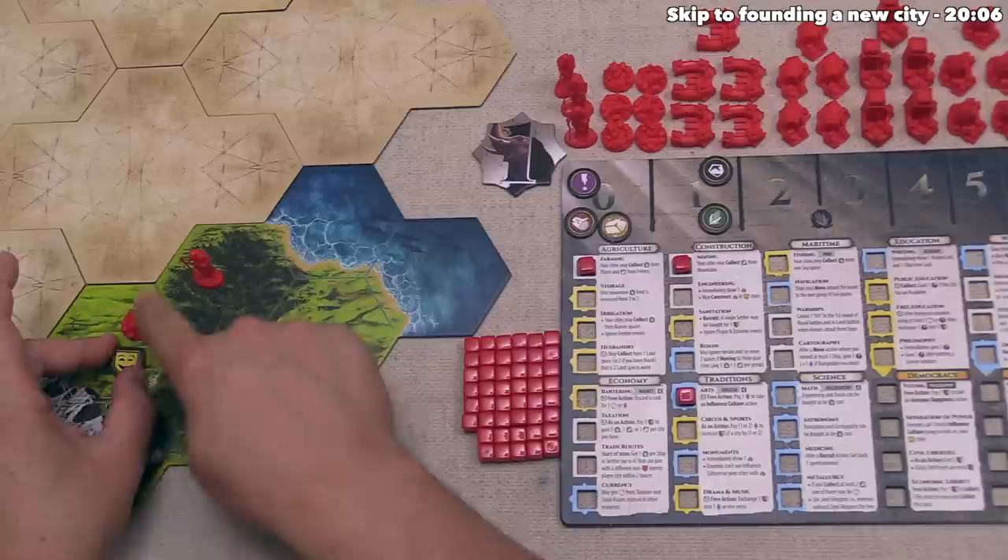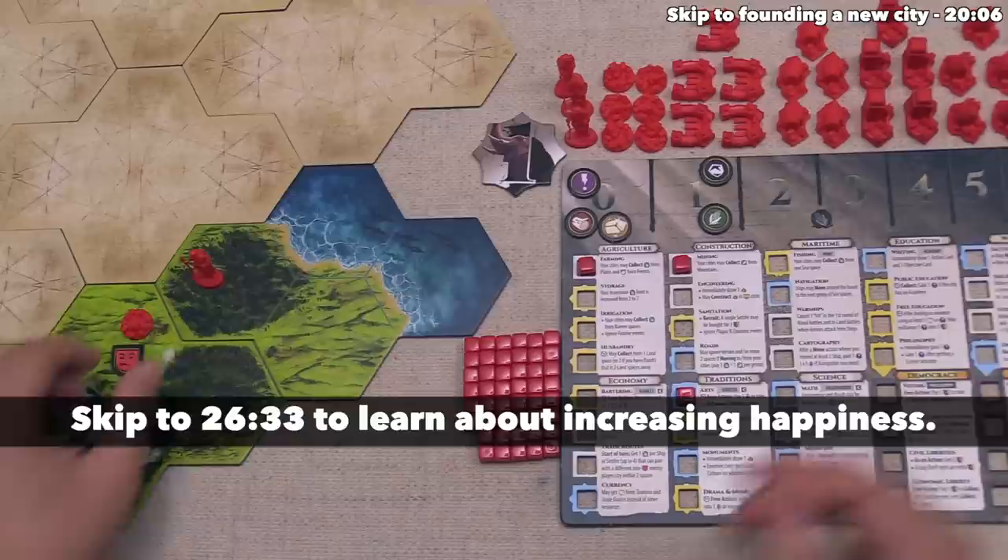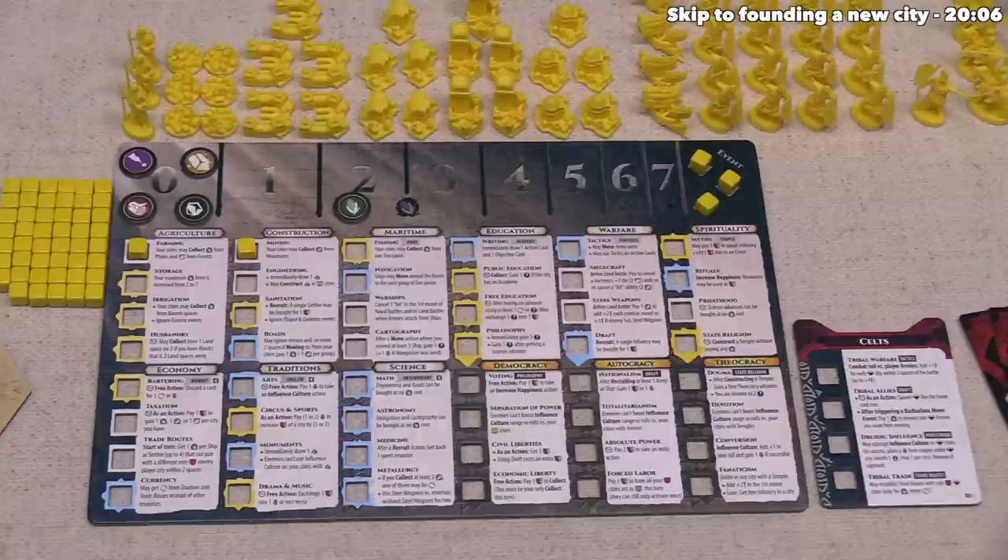Technically for our entire turn, we could have activated this city three times: once with it happy, once with it neutral, and once with it angry. Once a city is angry, you can only activate it once per turn from that point on until you're able to increase the happiness of that city. We have a happy initial settlement, and with our three actions done, our turn has come to a close.